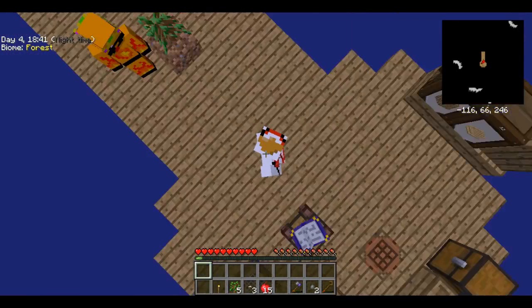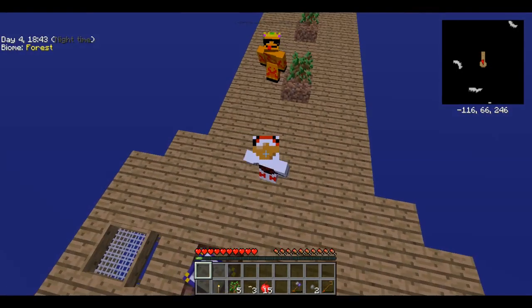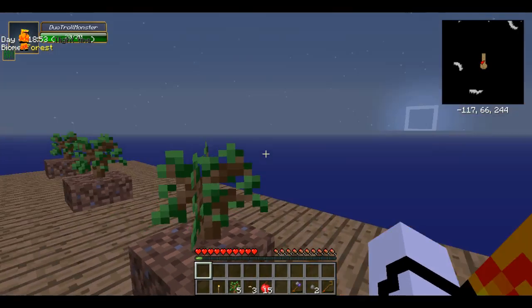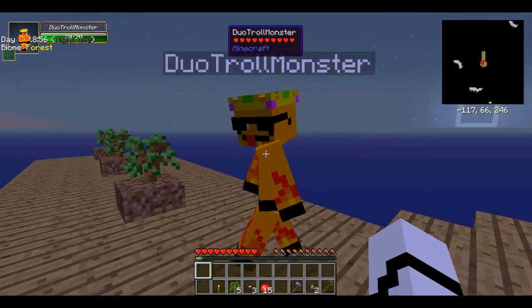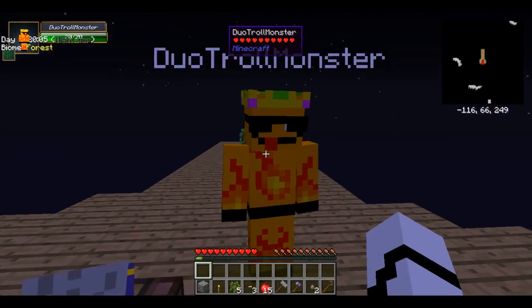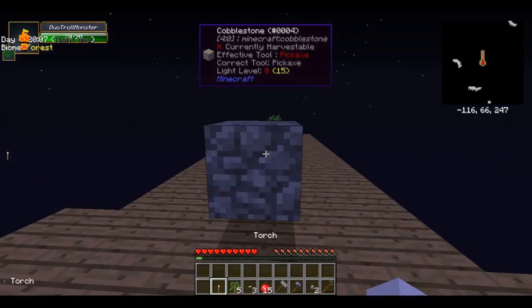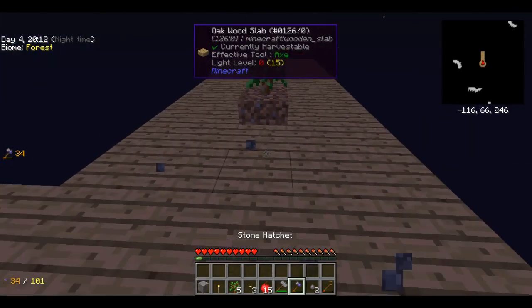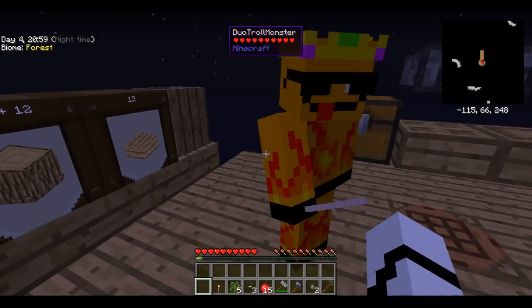Greetings, people of Earth! My name is Xander Zaxor Gaming, and this person right here is my little brother. Say hi, little brother. Hello. His name is Tobe. Tobe de Tobe. He is gonna be joining me on this desolate, lonely platform of wood that I created. Yes, it is no longer lonely. Yay!